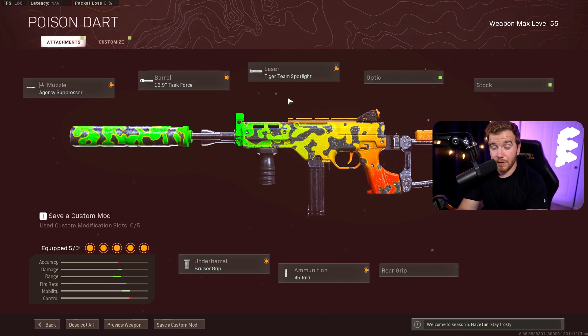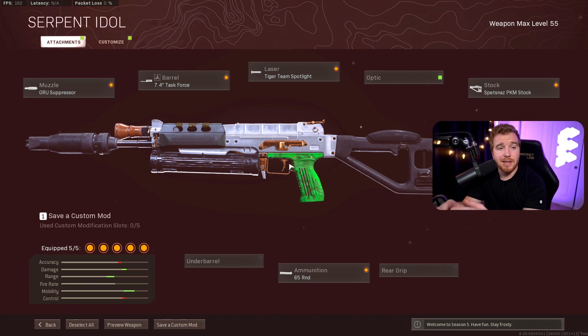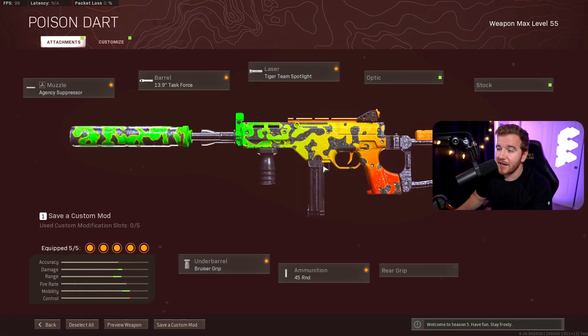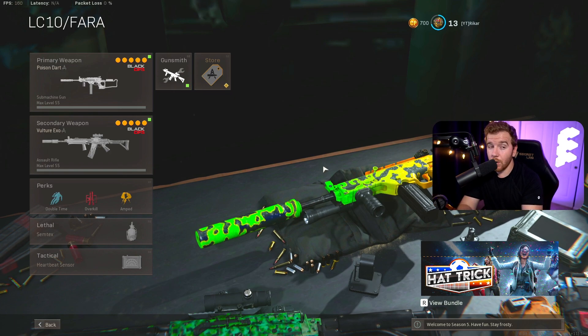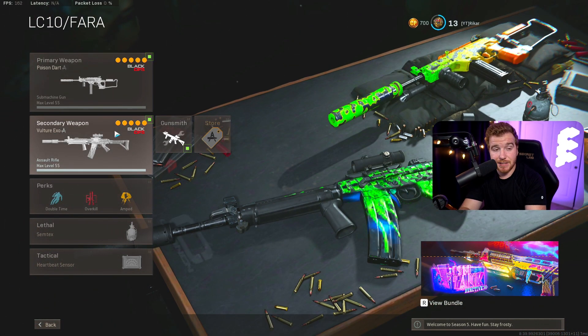You can swap the LC-10 out for the Bullfrog if you want. Both guns do good chest damage, and if you sneak a headshot in they do a lot of damage, and neither has recoil. The LC-10 is a little bit easier to use and has better range in my opinion. It also has very good hip fire, great movement — best of both worlds. It's not the fastest time-to-kill, but solid. It actually has a faster TTK than the Growl right now, so I think it's a better situation overall.